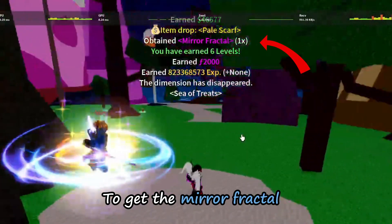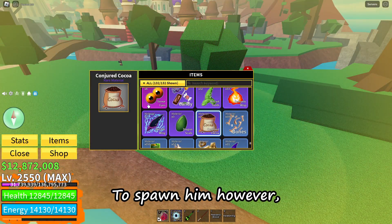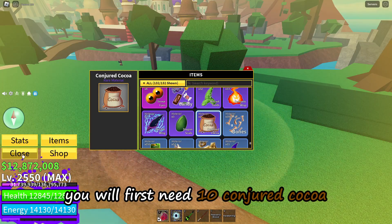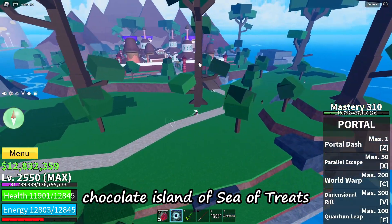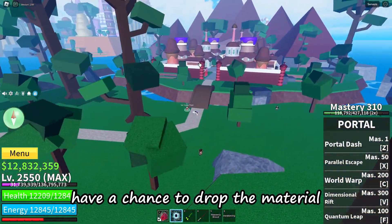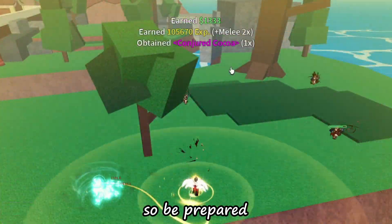To get the Mirror Fractal, you first need to defeat the Doe King. To spawn him, you will first need 10 Conjured Coco. The first two levels of enemies at the Chocolate Island of Sea of Treats have a chance to drop the material. But the grinding may take a while, so be prepared.